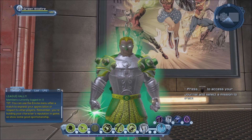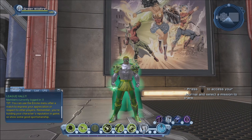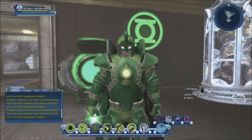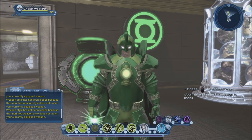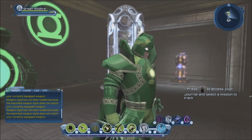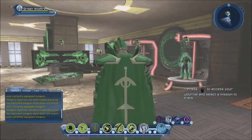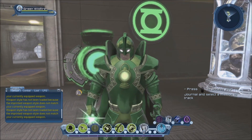I was planning to try to recreate the Kingdom Come look using the medieval set of gear, but sadly I wasn't able to get the chest and the gloves thanks to the random number generator. I do have them with the chrome look, but I don't have the version where you can tint the color. I guess I'll have to run the mission some more — but now I don't need to anymore since we have the actual Kingdom Come Alan Scott look.